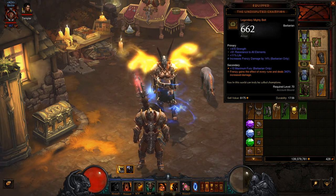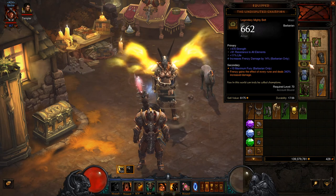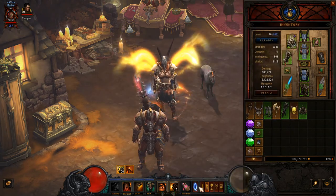My Undisputed Champion has only got 343% damage, which is absolute crap. But I'm just going to run to show you how I've done a GR100. So let's just jump in.